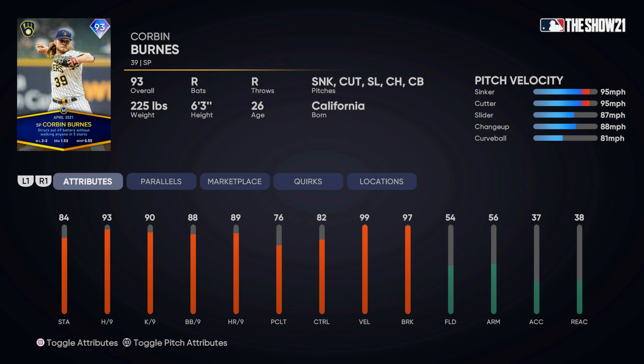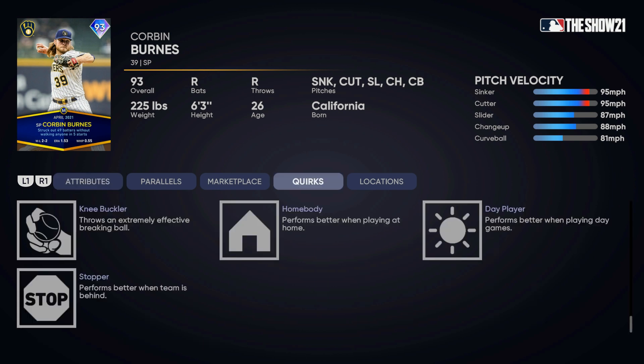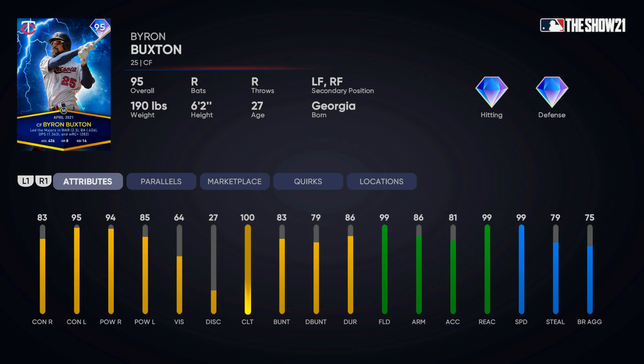This Corbin Burns card is going to be extremely good. The lowest thing on his card is stamina; everything else is pretty decent. Pitching clutch matters a lot, so the 76 there is not the greatest, but if you give up a lead-off home run with this card, he will start to pitch better. If you're playing at home in the daytime at a created stadium, he'd have a slight boost to his K/9 and hits allowed. The opponent's PCI will be a little bit smaller, and the timing windows start to shrink in from what I've noticed in my personal experience with the game.